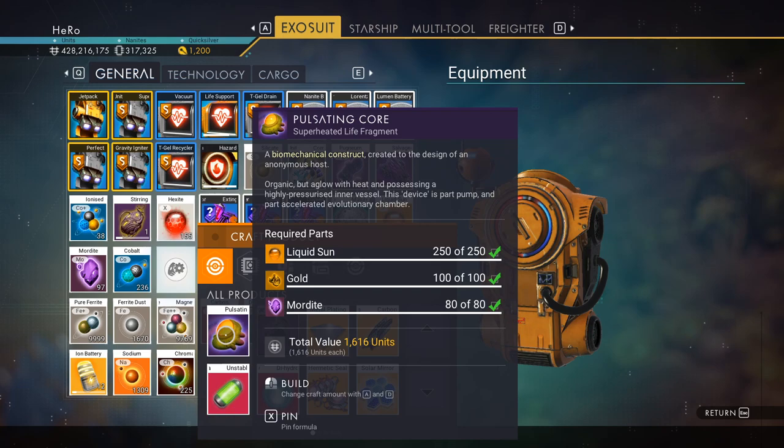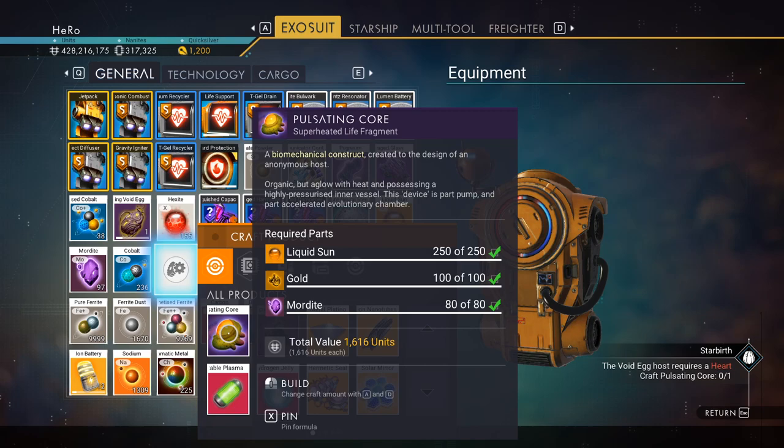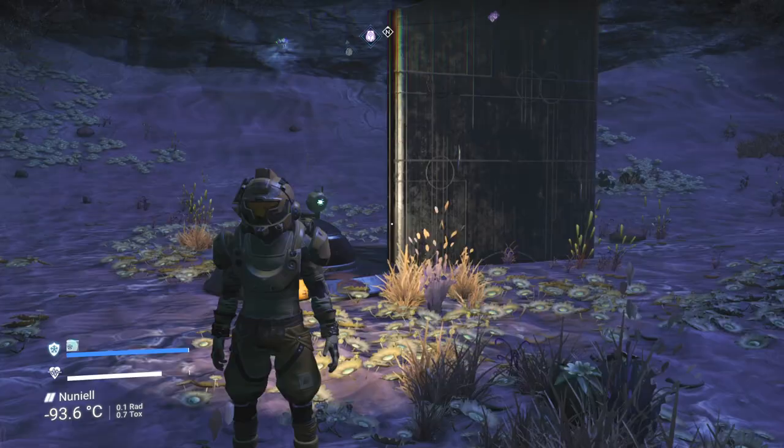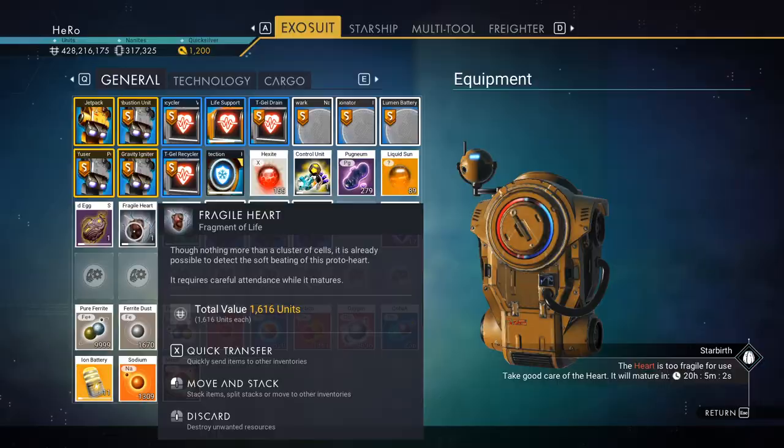We got the liquid sun for the second mission. You also need gold, which is easy to get from the space station or asteroids. The third item is mordite — you can get mordite by killing creatures on the planet map, so it's pretty easy. Craft the second item and give it to the ancient site. We got the frigid heart — that's the second item, so we've finished two missions. There are two missions left.